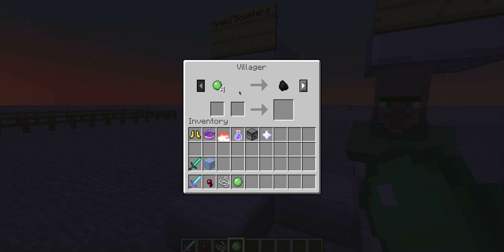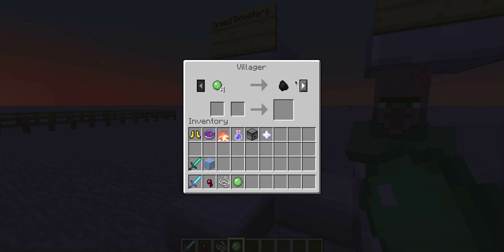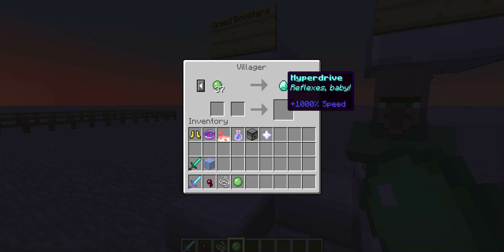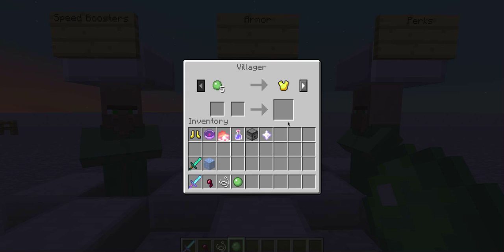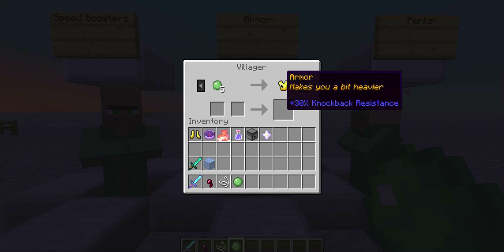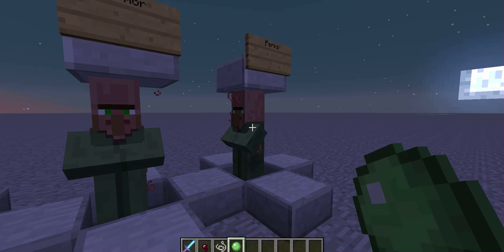So you can use slime balls to buy speed boosters here: this one gives you plus 100%, this one plus 200%, this one plus 400%, and this one plus 1000% walking speed. This one gets you armor, which gives you knockback resistance — 30%, 75%, 150%, and 400%.